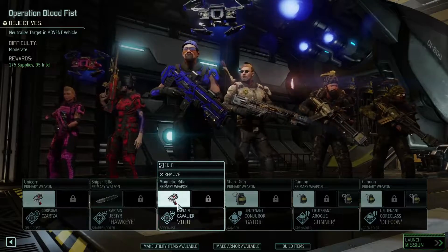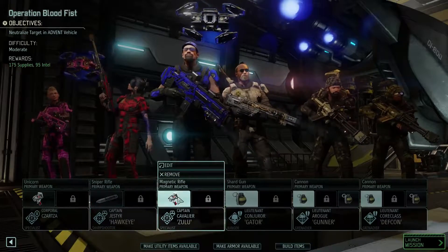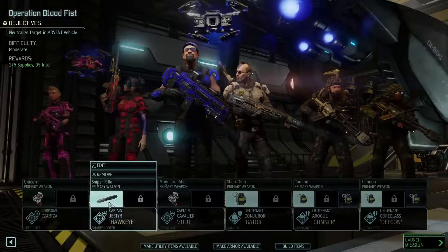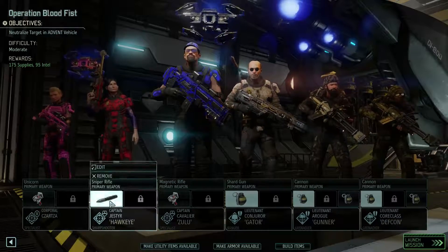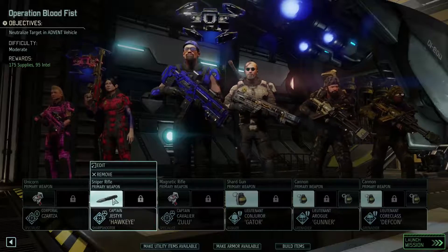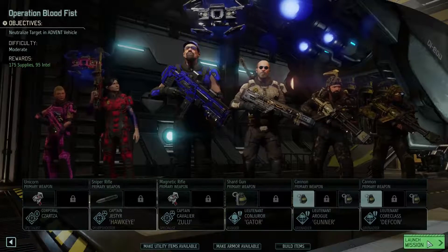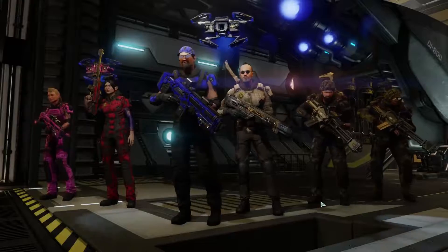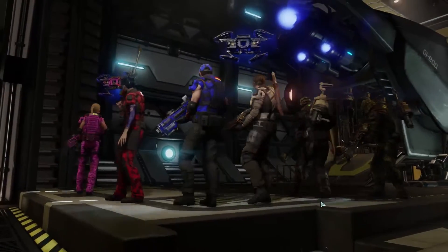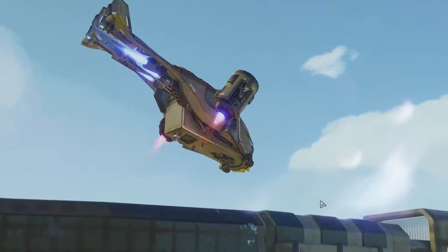I did equip another med kit on Cavalier, so we have two med kits. It also makes him immune to poison, which can come in useful. We did get the AP rounds — we're going to put those on April Jester so she'll be able to take out any armored things we run into. We have the plate armor now, but I need to research the Predator armor. We are also researching an exosuit. Lots of exciting stuff going on with the armor.